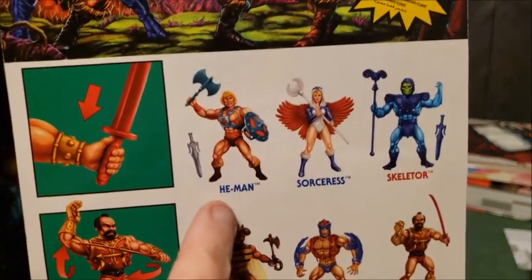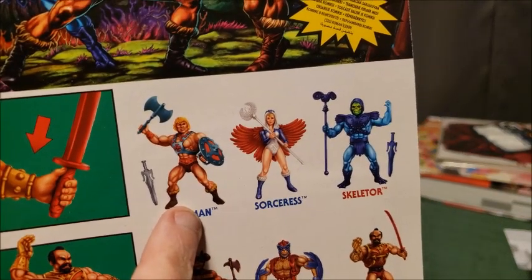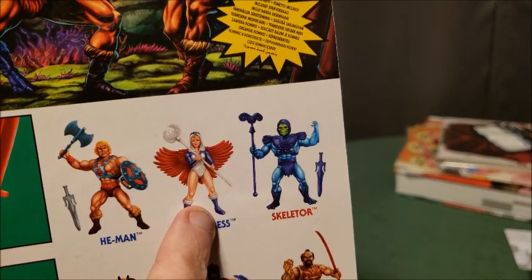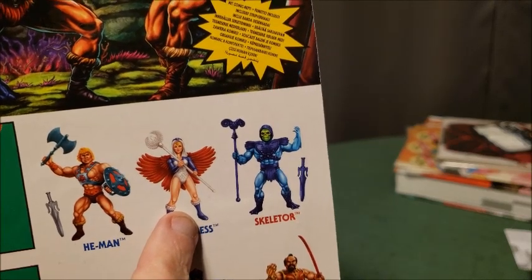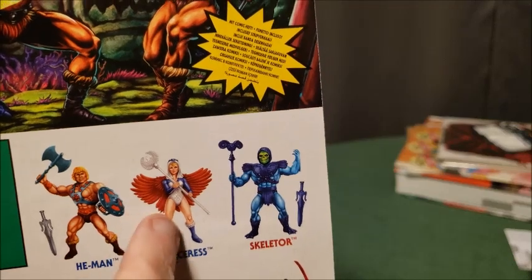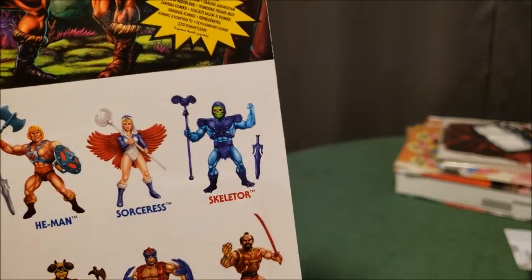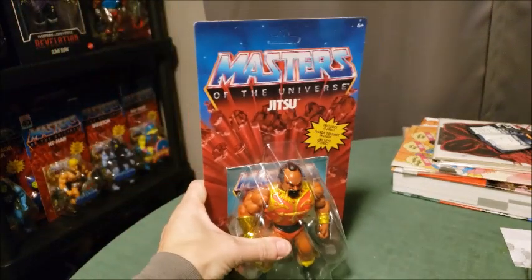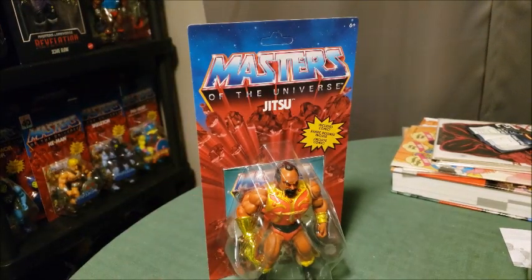You can see the waves. I have He-Man, the white Sorceress with Castle Grayskull, and also the one with the colored wings. I have Skeletor, Buzz-Off, Stratos, and there's Jitsu himself. So I will open up the figure and we'll see what he looks like out of his package.